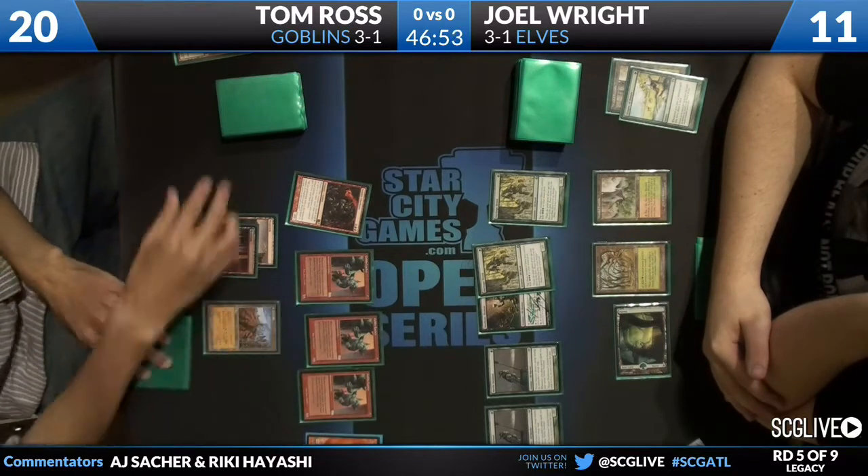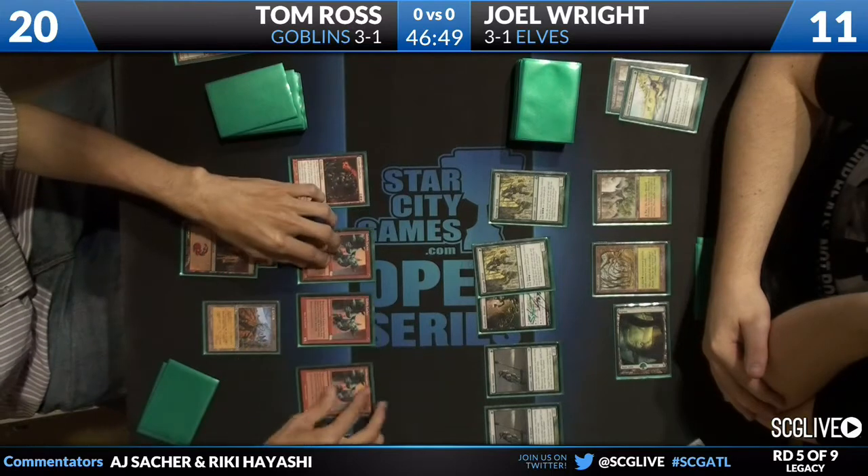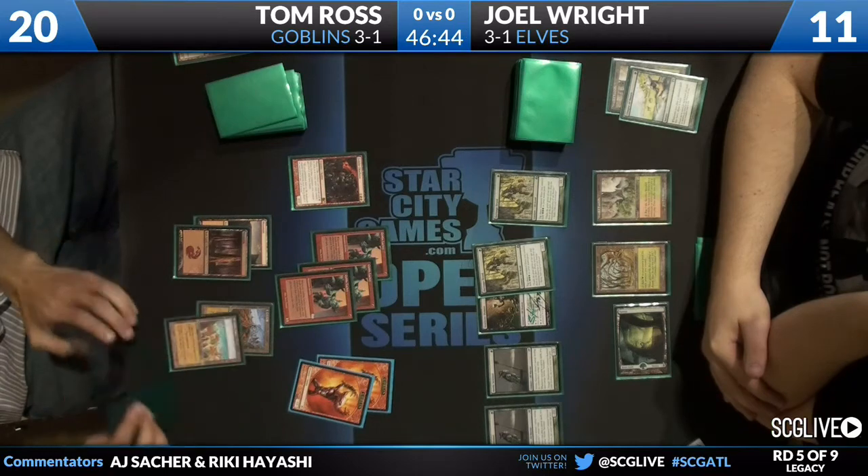Joel Wright played a second Nettle Sentinel, which is ideal with Heritage Druids, but nothing to follow up on — he really did run out of gas there on his Glimpse of Nature. Didn't draw into anything.